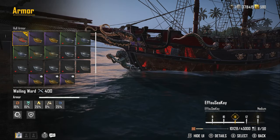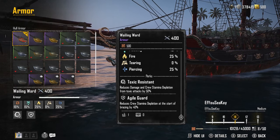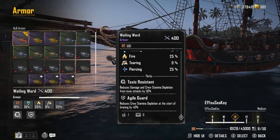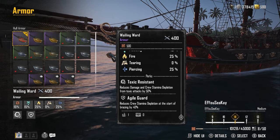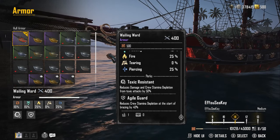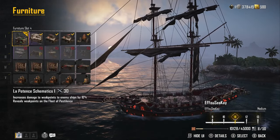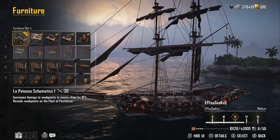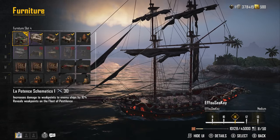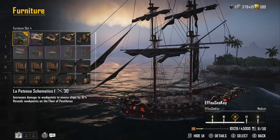For armor, I recommend making progress through the Smuggler Pass to get the Wailing Ward. It has a perk that is toxic resistant, reducing damage and crew stamina depletion from toxic attacks by 50%. Most of La Pest's attacks are toxic-based. It also has Agile Guard, which reduces crew stamina depletion at the start of bracing by 40%, which is really important in this fight. The most important piece of minor furniture is the La Potence Schematics — an absolute must-have for soloing this boss. It increases damage to weak points on enemy ships by 10% and reveals weak points on the Fleet of Pestilence. Without it, you cannot see the weak points on La Pest.